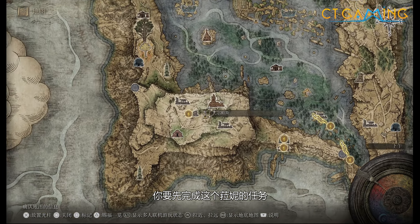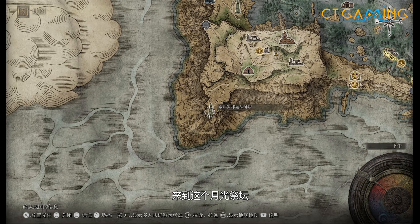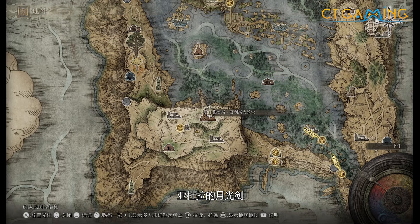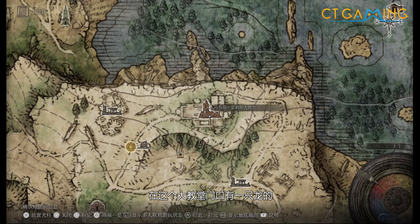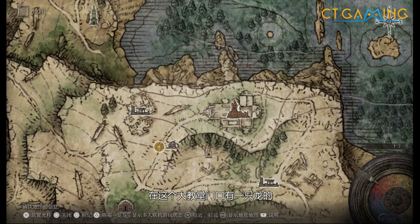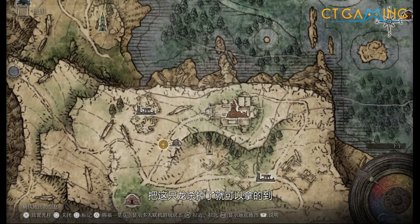首先是那里的暗月，你要先完成那里的任入，来到月光祭坛，解开魔法师塔的谜题，就可以在顶上拿得到了。雅杜拉的月光剑同样也是要完成那里的任务，在大教堂这里门口有一只龙，把这只龙杀掉了就可以拿得到。